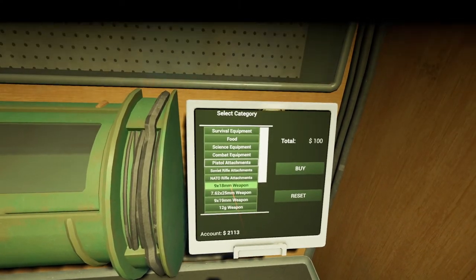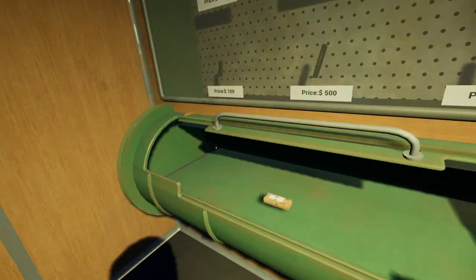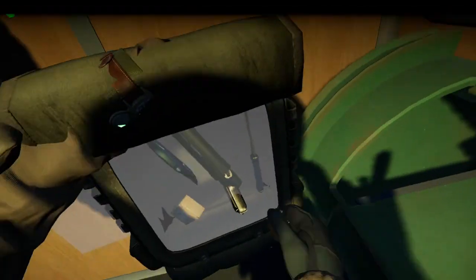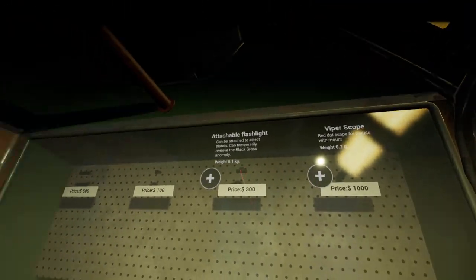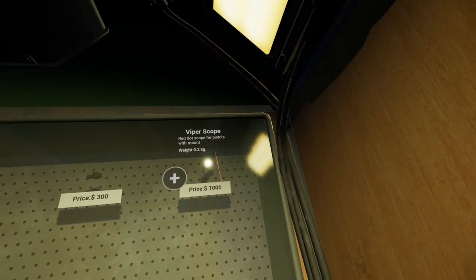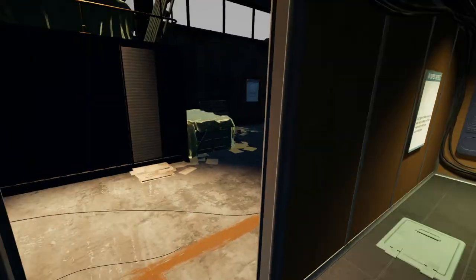We want 9x18 ammo - let's get a box. We need a rail too. So put that in there. Pistol attachments - a viper scope, but that's not with mount. So maybe we can actually mount the laser pointer, unless we need the scope to mount it. Let's go back to our room - I'm not willing to buy the thousand dollar attachment just yet, maybe after a couple more runs. So we're fully healed.